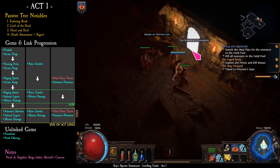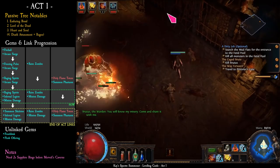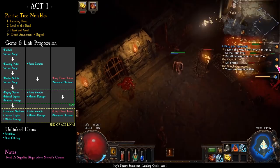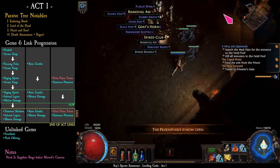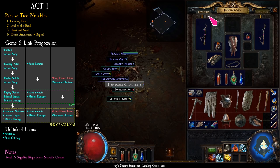Brutus is the first proper boss fight but isn't too difficult. Cast holy flame totem near him, then cast summon raging spirits once and move. Cast another one and move — repeat this while running around the boss in a big circle. Don't get too close to the boss as he does big melee damage. Pick up as many items as you can, then exit the zone and take the waypoint back to Lionite's Watch.